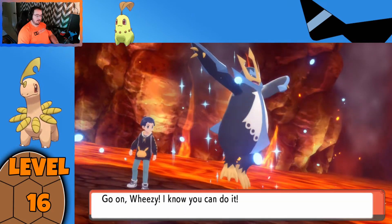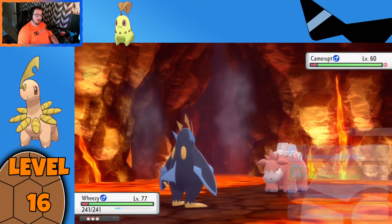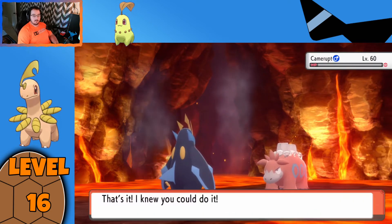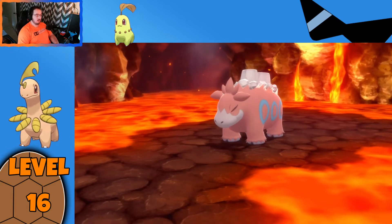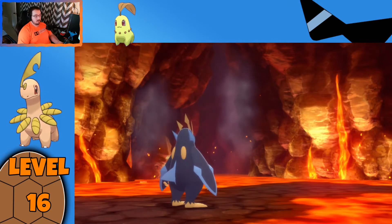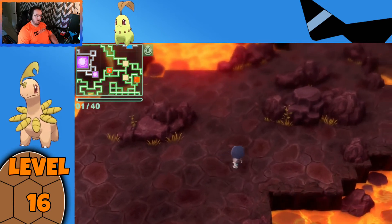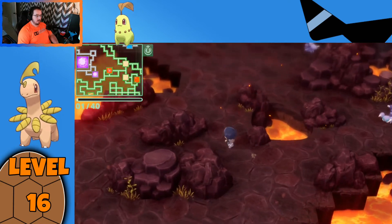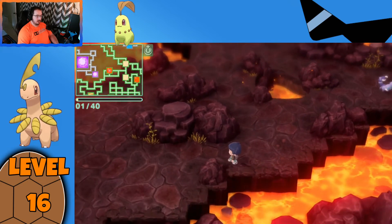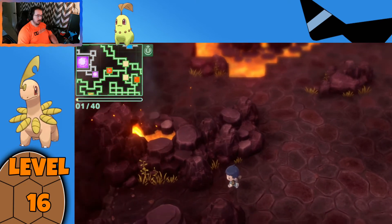We're going to slowly work through the remaining starter evolutions. The great thing about Brilliant Diamond and Shining Pearl is they're pretty much true remakes, and we had access to the entire National Pokédex — all of the first four generations of Pokémon are available. So we'll be going through all of the starters from the first four generations that I haven't done videos for. I'd rather not fight the Skorupis — they're not going to give as much XP because they're not evolutions. The evolved Pokémon give us more XP.